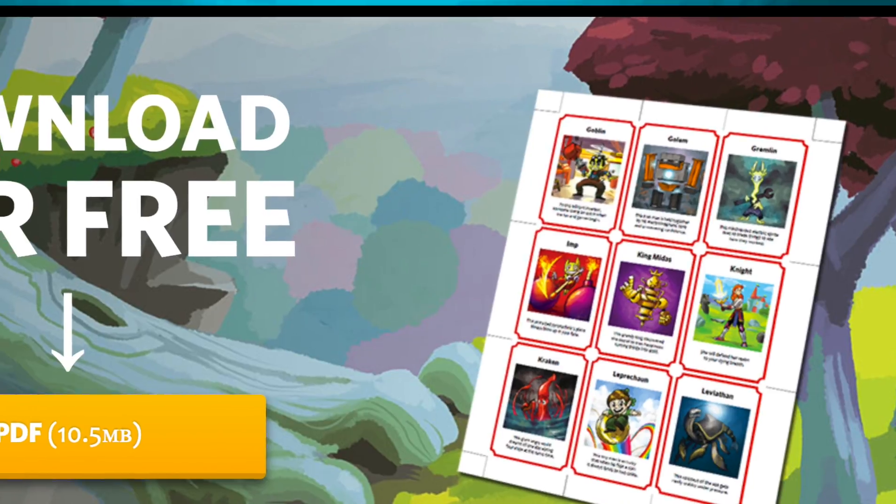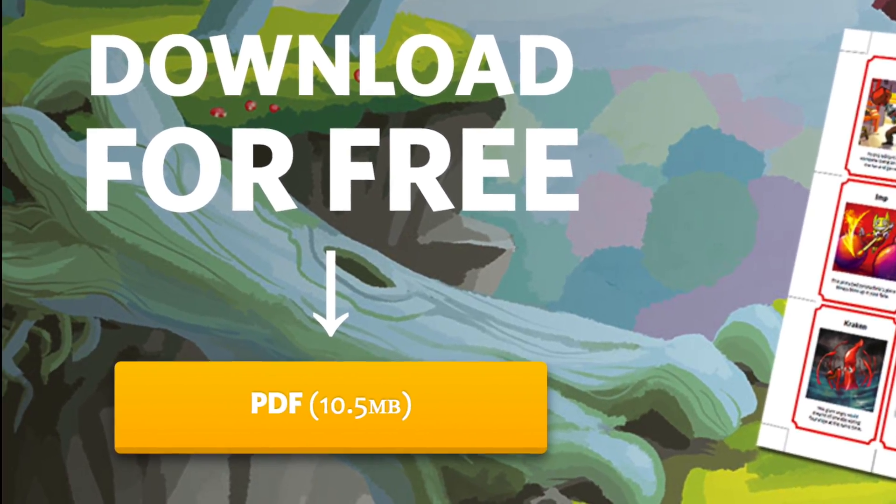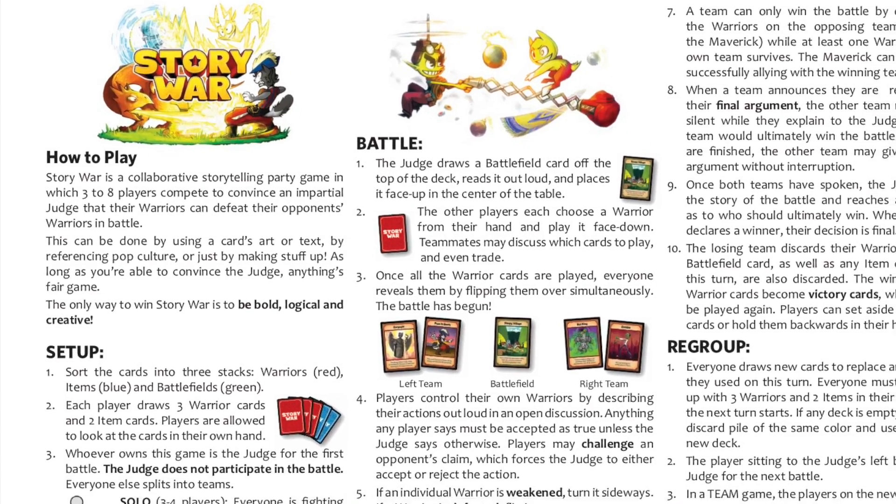Story War is a cheap and entertaining package, going online for as little as $10 in some places. You can even get a print-and-play version on Cantrip Games' website for free.